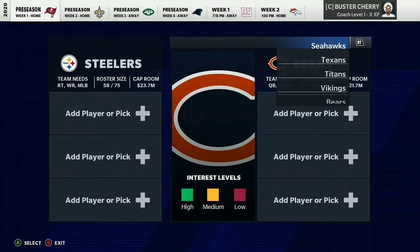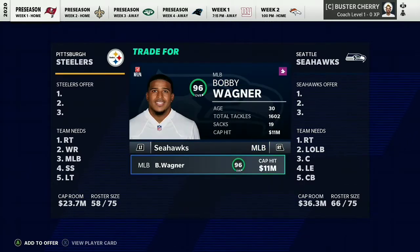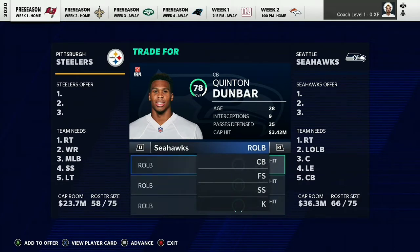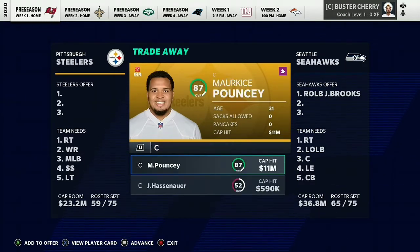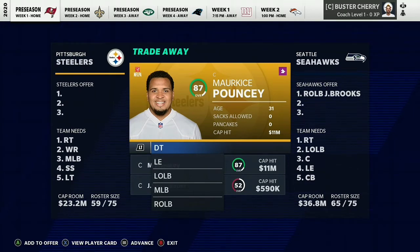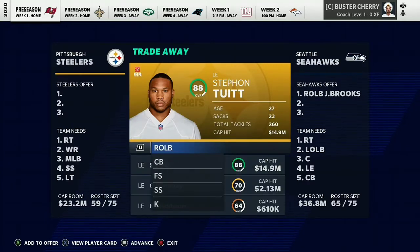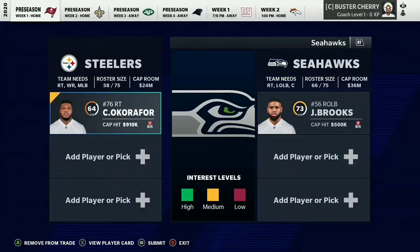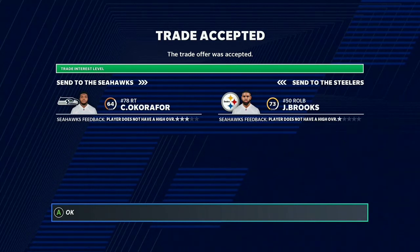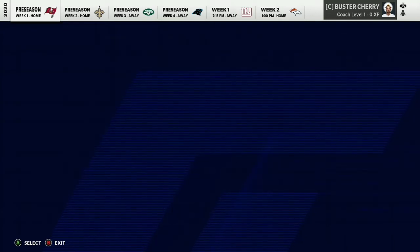I switched to the Steelers because I was running out of draft picks and players. We're trading with the Seattle Seahawks for rookie outside/middle linebacker Jordan Brooks. I don't know why the Seahawks drafted him in the first round — thought he was second or third round talent. A 64 overall right tackle at medium interest gets you the 73 overall normal development rookie Jordan Brooks. It was that simple — he was even just medium interest.